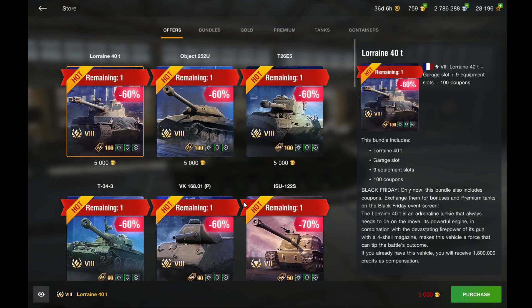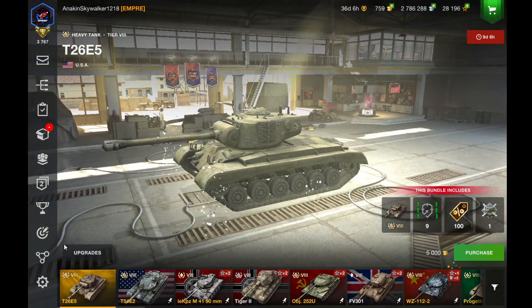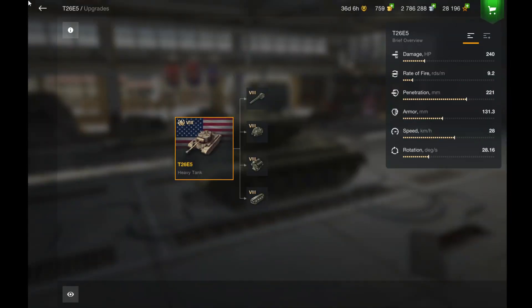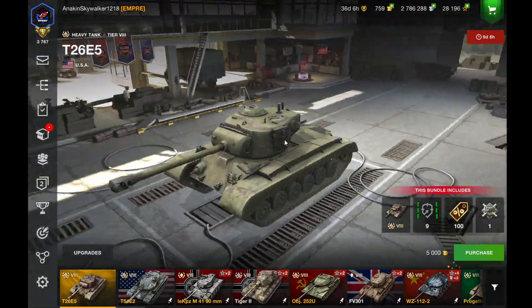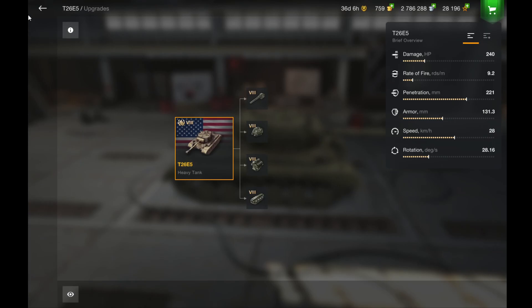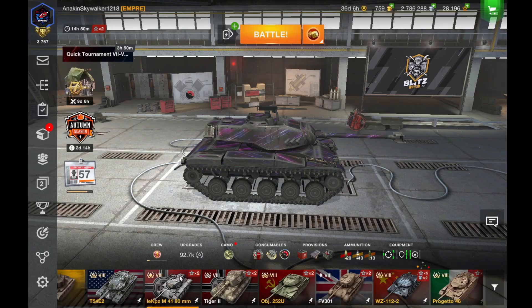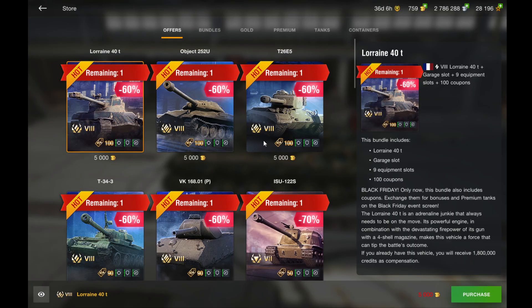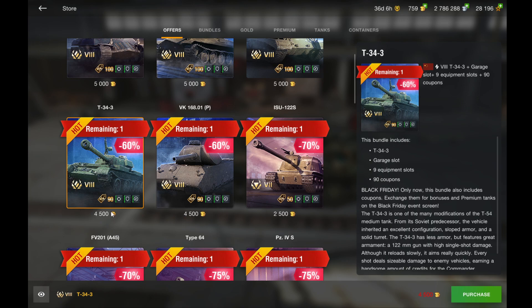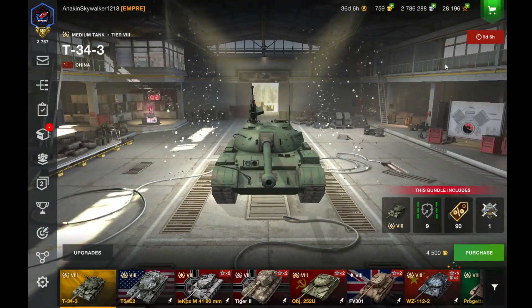All of these tanks at these prices are not bad deals. The T-2065, also known as the Sheriff, has good frontal armor on the turret, decent hull armor, and a good gun — a pretty decent tank overall. Then we have the T-34-3, which is a fun tank since it has 400 alpha on a medium tank. For 4,500 gold, that's a really good deal.